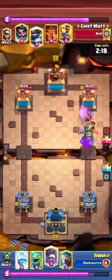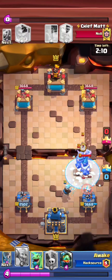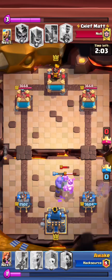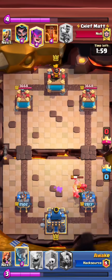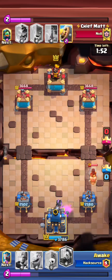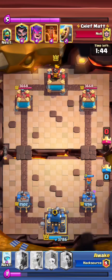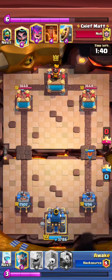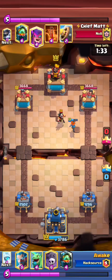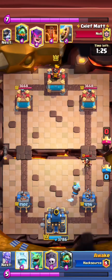I messed up the tornado there against the bandit — really sucks. I have a really awkward cycle so I'm just gonna freeze to buy myself enough time to get my bowler down, but he ended up going bandit. Realizing I had to overspend, I go for a tornado. Then he goes for a ram rider at the bridge, knowing I've overspent a lot of elixir. I actually defended this — the valkyrie hit actually stopped one hit from going through, which maybe won me this game. Now that I know he has e-wiz I can be careful with my inferno dragon so I don't accidentally try and snipe his mega knight.